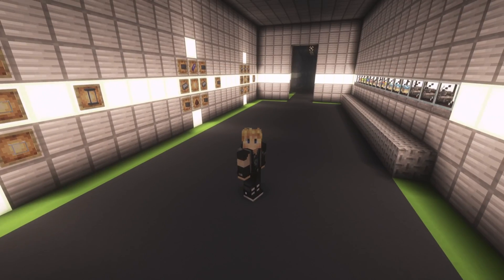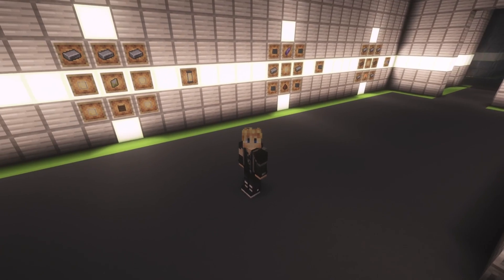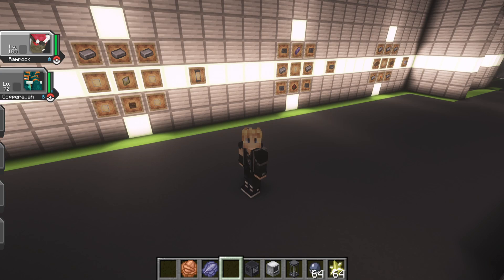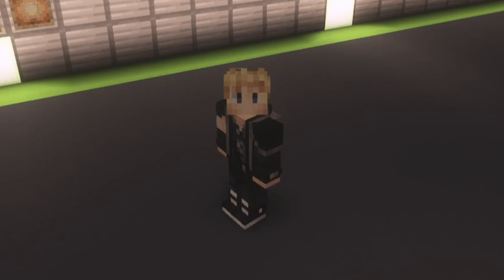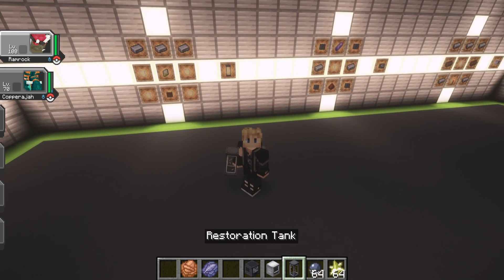Hello and welcome back to my laboratory, where today I'm gonna teach you how to use the fossil machine in Cobblemon 1.5. I couldn't find my F1 key for some reason — go figure, I'm not a scientist. Anyway, to begin you first need the Fossil Analyzer, the Data Monitor, and the Restoration Tank.